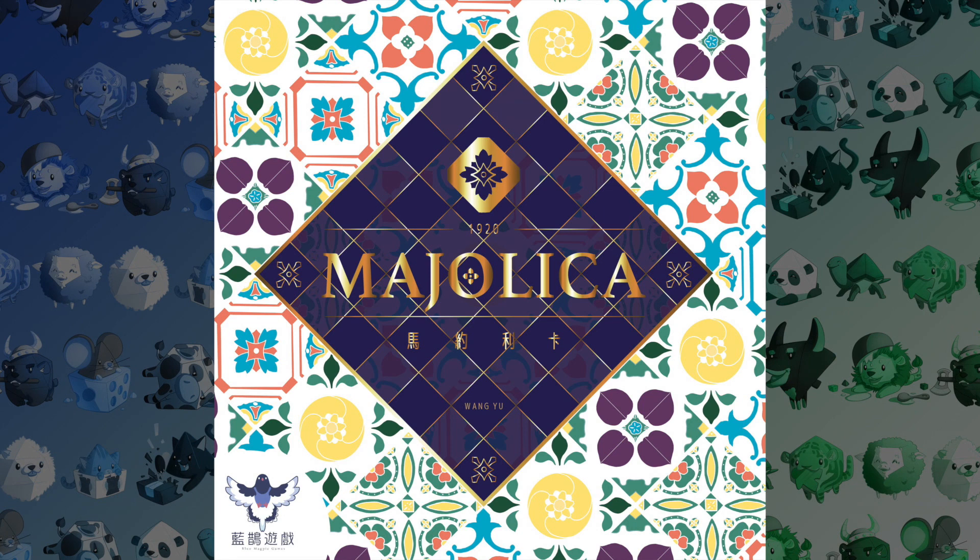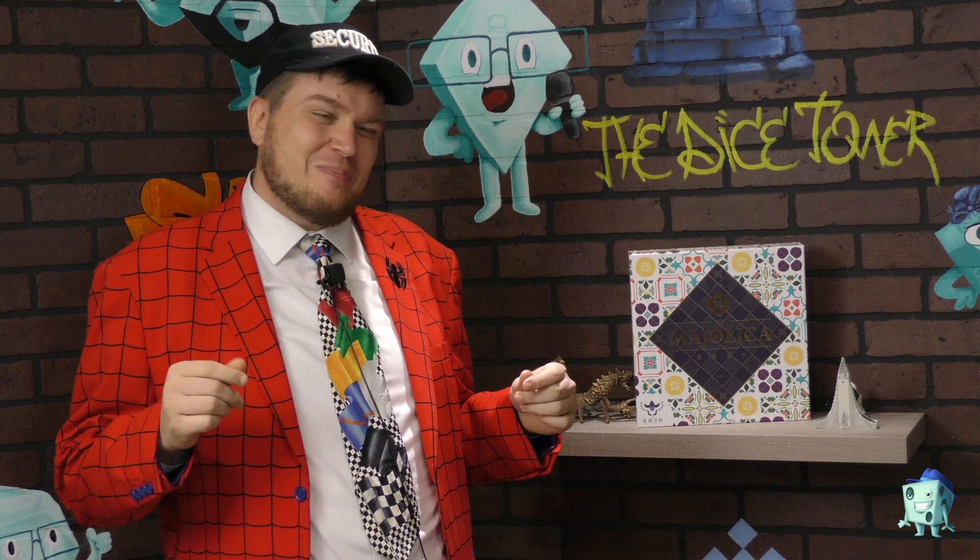Majolica is a tile laying game in which you are trying to fulfill cards that need a specific tile configuration. It almost looks and sounds like Azul, although I would like to squash that comparison here at the beginning. They're kind of similar theme-wise and there are maybe a few comparisons, but other than that I wouldn't really say they're in the same ballpark, so I'm not going to be comparing them in this video.